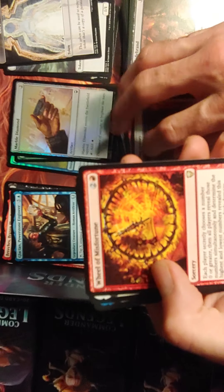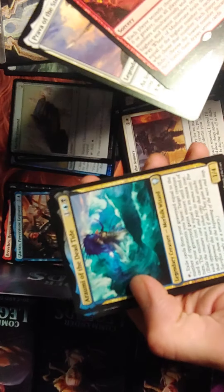A Wheel of Misfortune — that's a good pull. Prava and Aruni. The foil goes to Ramirez's picture.